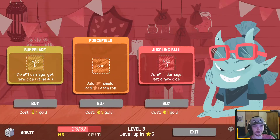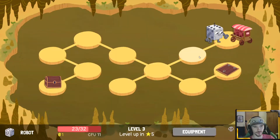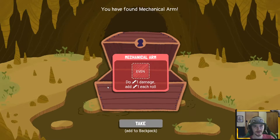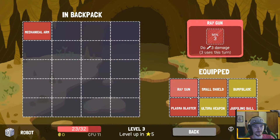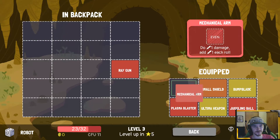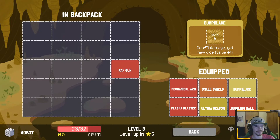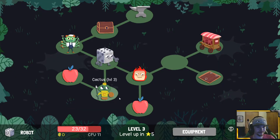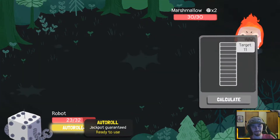Is there a shop access somewhere as well? Maybe we can buy some HP. Juggling ball is actually okay. Bump blade is also kind of okay — we can buy both, so I'm gonna buy both. We didn't open our chest — it has mechanical arm, which is also pretty nice. Ray gun's pretty bad; I might actually prefer to have small shield. I think we do marshmallow first.